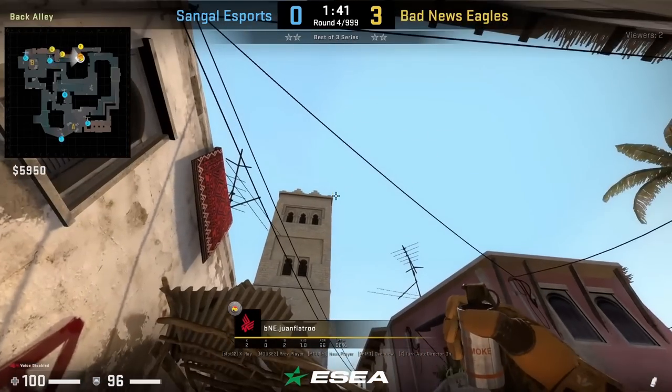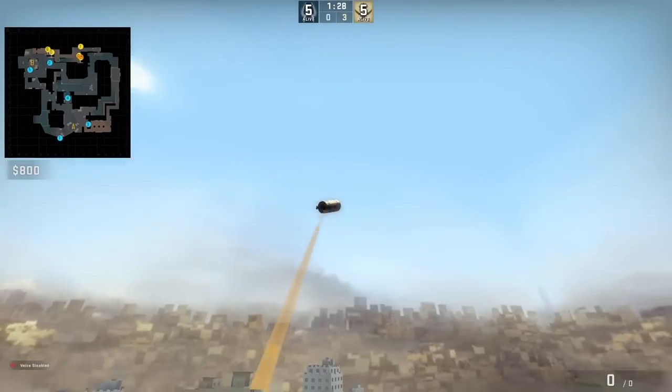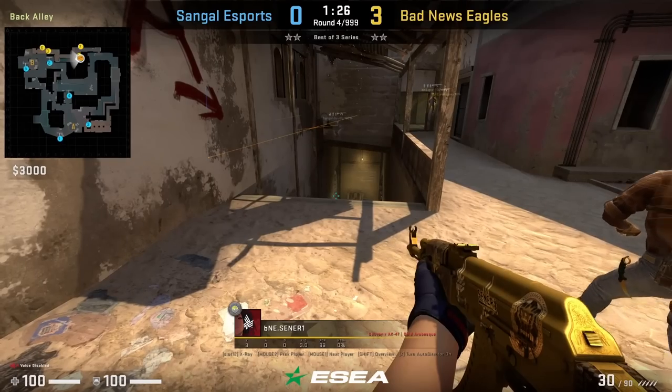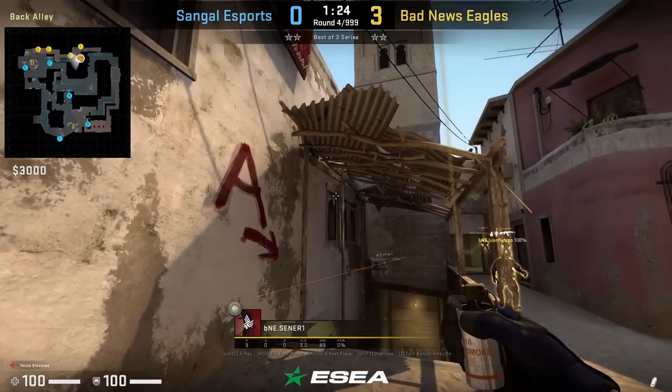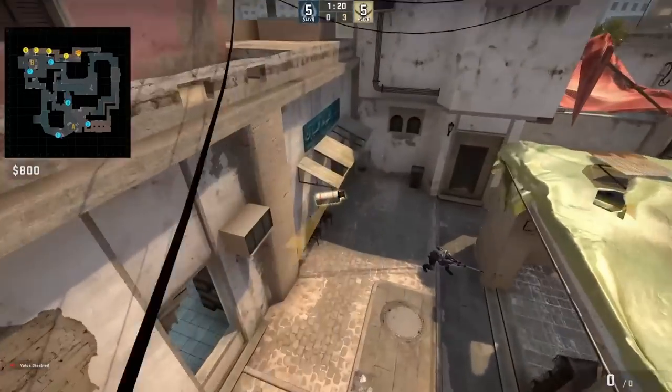Juan Flatro will be smoking the balcony. He is going to be standing next to these bags, aim to the top right of this building here, then jump throw. Center smokes market door standing next to the trash bags. He's going to aim at this part of the window on this wall, then jump throw.